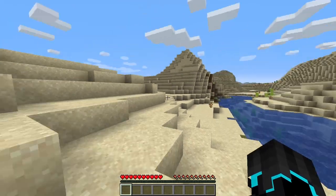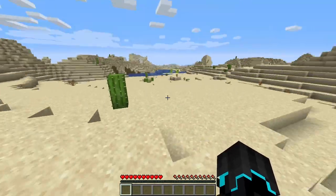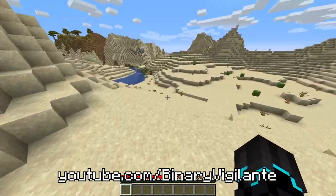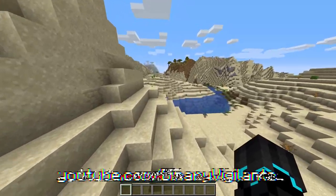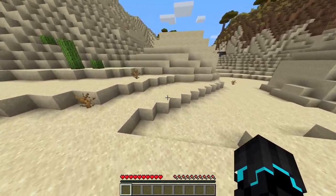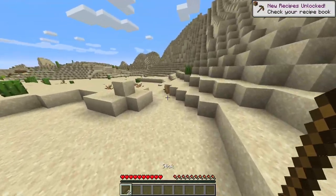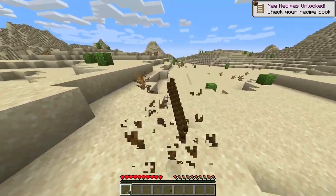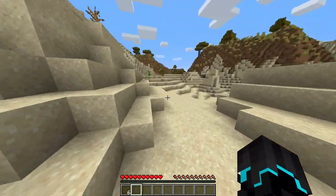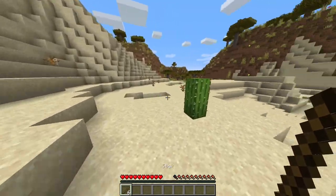All right, let's see what we have around us. We have a Savannah over there and we're in a desert as well, which is literally perfect for this challenge. Firstly, I need to get some wood, but I also need to find a village pretty quickly. I'm going to head over to the Savannah to get some wood. The only tools I'm allowed to use are Emerald tools, so I need wood for sticks and to trade with a villager to get emeralds, to get Emerald armor and tools, and hopefully defeat the Ender Dragon.